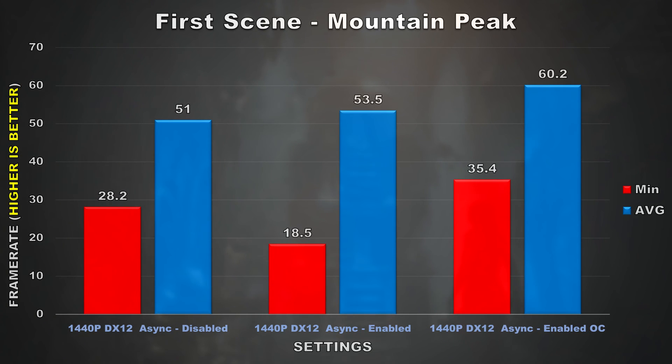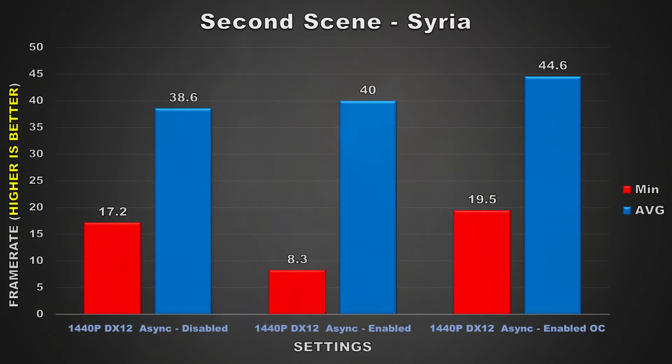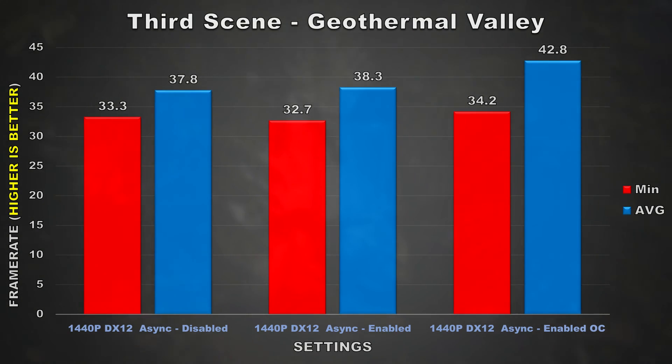The 1440p results are next. The first scene shows us that with async enabled the average frame rate does increase, but not by a huge amount. However, when the card is overclocked the average frame rate jumps up by almost 7 FPS. The minimum frame rates are still showing the same unusual result as seen in the last scene at 1080p. The second scene at 1440p shows very similar results to what was obtained from the first scene.